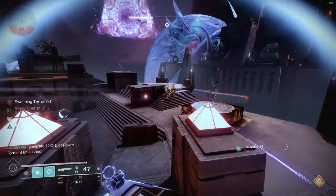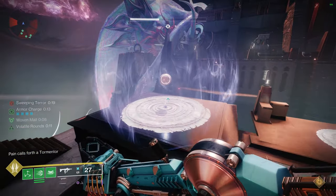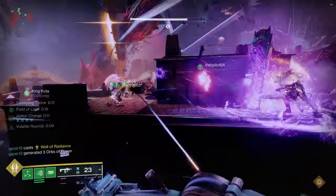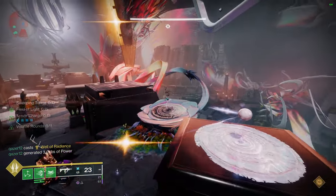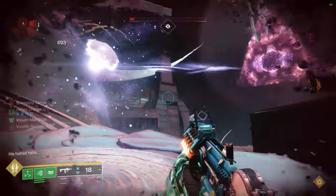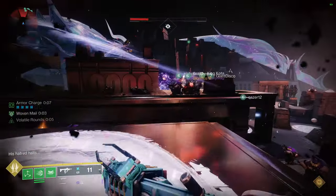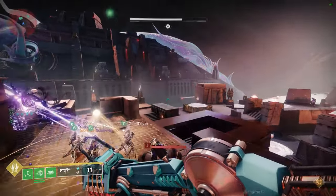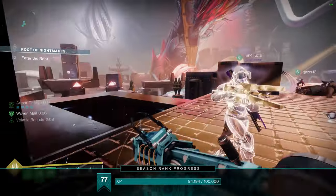Now that we're familiar with all the roles, let's finish up this encounter. Your team will need to complete four orb chains, with each one adding an additional orb and making the path a little bit more difficult. The add clear team needs to stay on top of it by looking for those scions and killing tormentors immediately as they appear. And that's it for Cataclysm — you should be able to get this one done pretty easily once you get the hang of it.